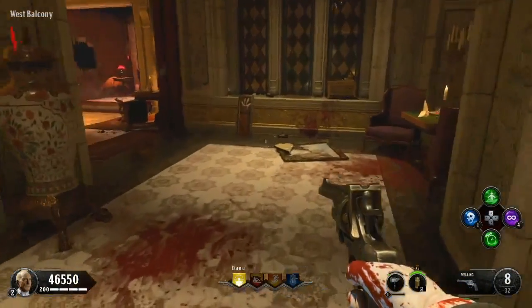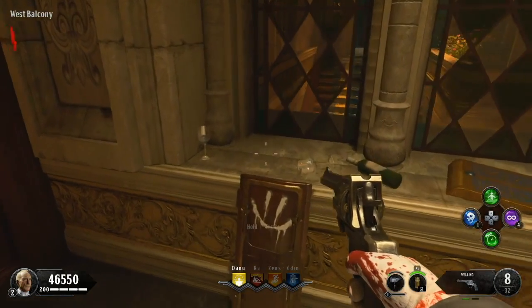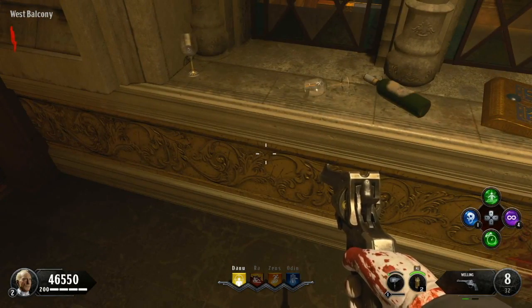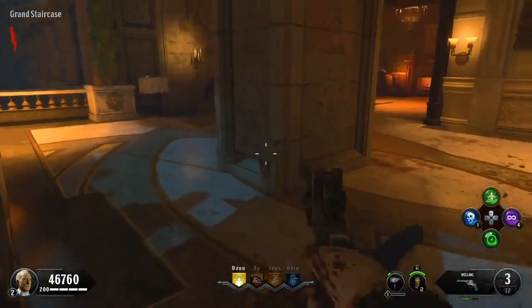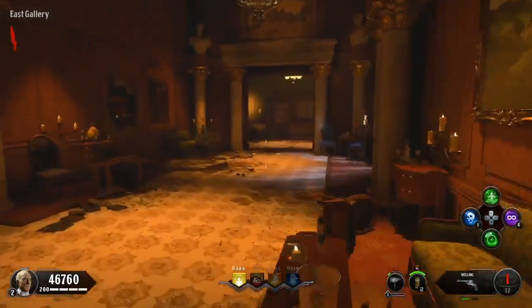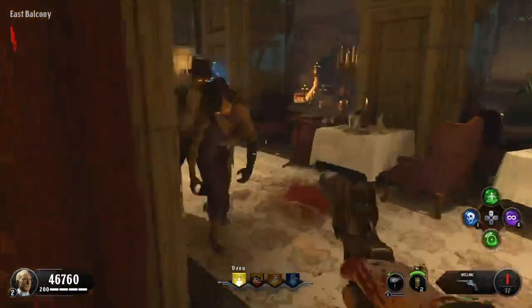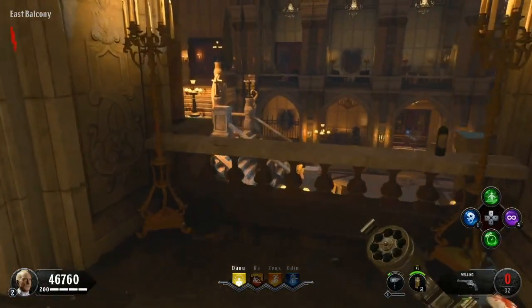The first location is on the west balcony right here — you can see the little smiley face piece, that's where mine was. Go ahead and hit square and you'll pick up that piece. Another location for that particular part is just on the opposite side right here, leaning against the pillar. The final location will be down the east gallery, more towards the east balcony, sitting right on top of this little balcony piece right here.